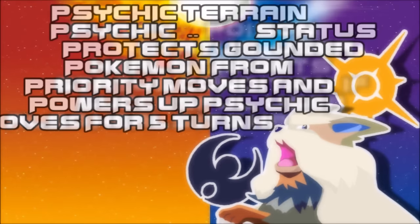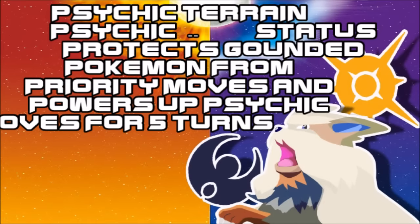Psychic Terrain is now the new terrain for this generation. It protects Pokémon from priority moves and boosts Psychic-type moves by 50% for 5 turns. It has a nice niche, and this could probably help a lot of Psychic types against the likes of Shadow Sneak and Sucker Punch.